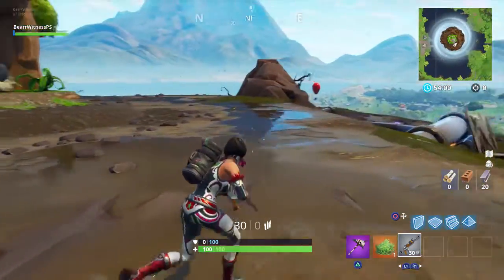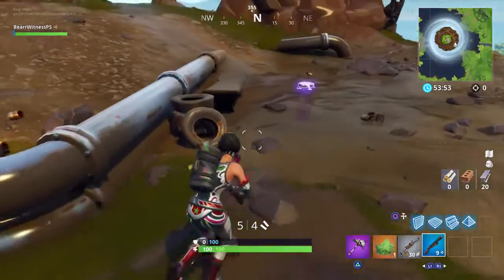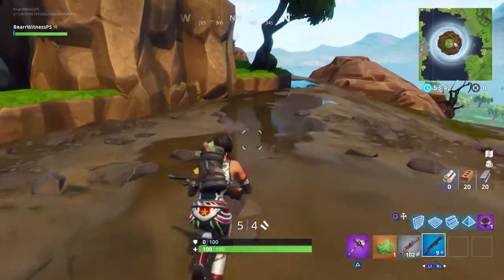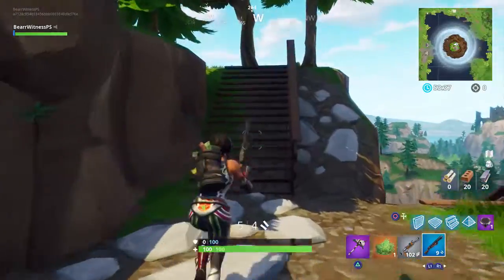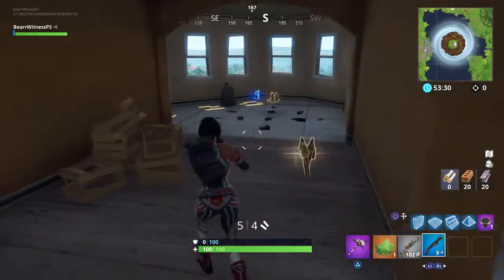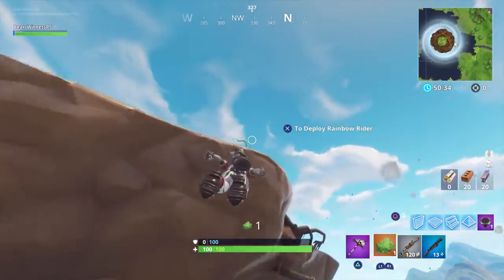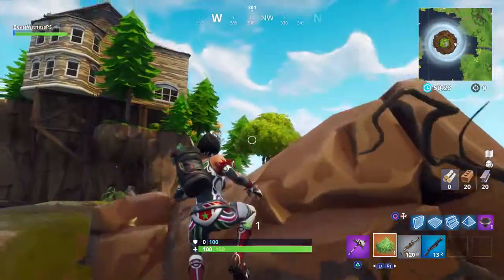I've got something for you guys which is a new location video. The first thing we're going to talk about is the big kicker — the most noticeable change on the map — which is the new Loot Lake. It's basically a giant tornado crater, which is what I'm calling it. It's kind of the same location with the same building and some extended areas around it, but the coolest part is the tornado or whirlpool that you can jump into and fly straight to the top. You could also just float around — it's pretty dope for Playground games.